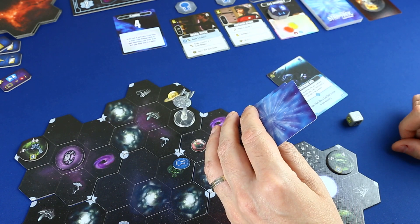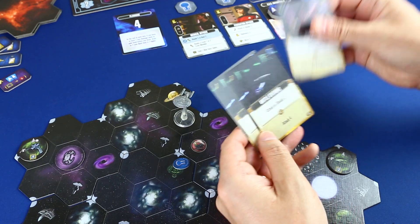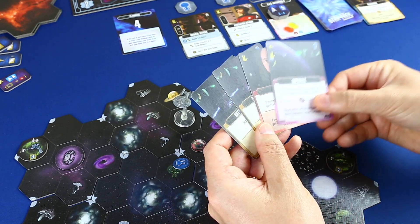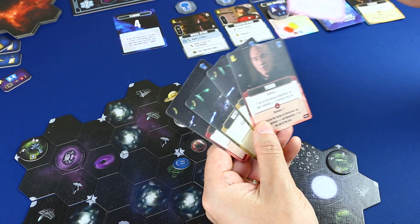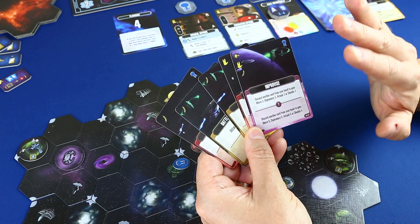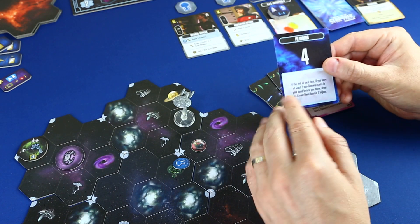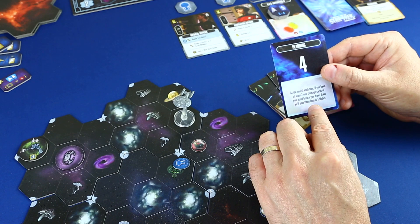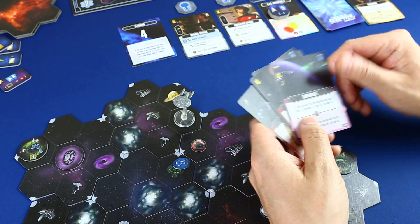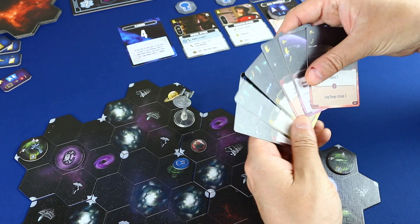Tiramos el dado: sale un blanco, incluso mejor porque puedo elegir el color que sea. Descarto el trabajo en equipo porque de momento no me conviene, y robamos hasta 5 cartas: me ha salido ataque y escudos en rojo, diplomacia de picard, e improvisar. La putada es que no tengo el dado morado, que es el único que puedo activar para el improvisar. Además, la táctica que escogí para este turno dice: al final de tu turno, si tienes al menos 2 cartas que no sean de daño en tu mano antes de robar, puedes robar como si tu límite de mano fuera 1 más. Como tengo esas cartas, puedo robar hasta 6. Me sale ataque a larga distancia y mover. Ya tengo mi mano de 6 cartas gracias a mi táctica.